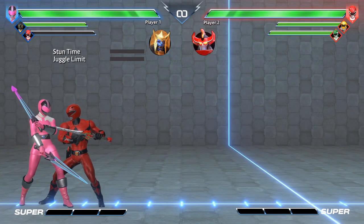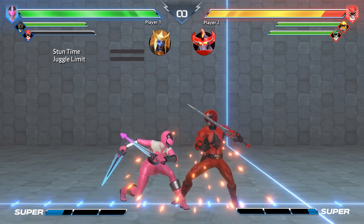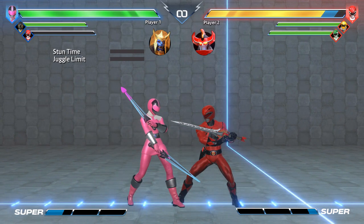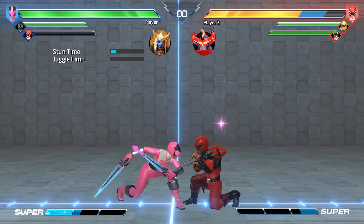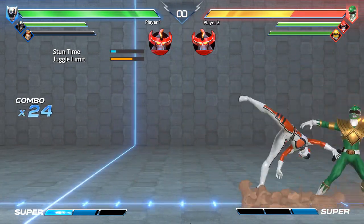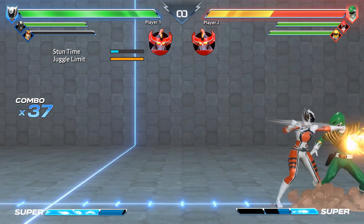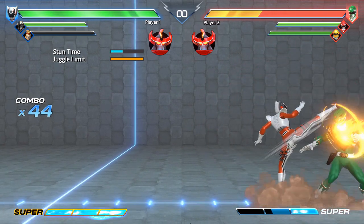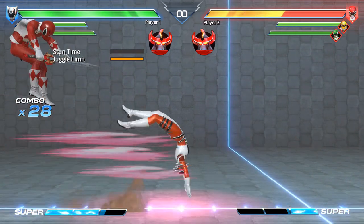The first combo system is called Hitstun Deterioration, often abbreviated HSD — it only affects grounded combos. Hitstun Deterioration is a hidden value increasing slowly with combo time, causing your grounded hits to deal less hitstun. It's conveniently shown by the bar in training mode. This system makes sure grounded links don't become infinite combos, but it definitely affects some characters a lot more than others.